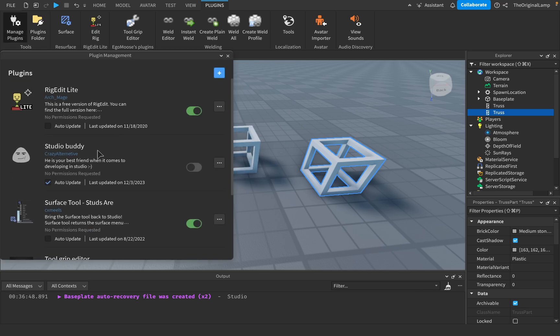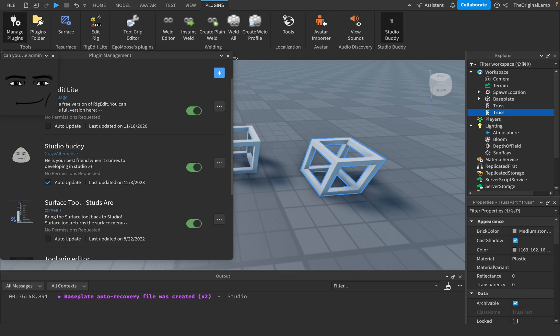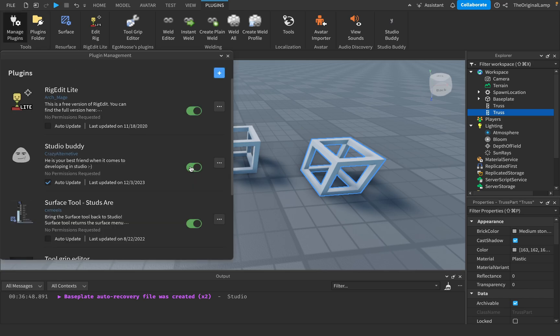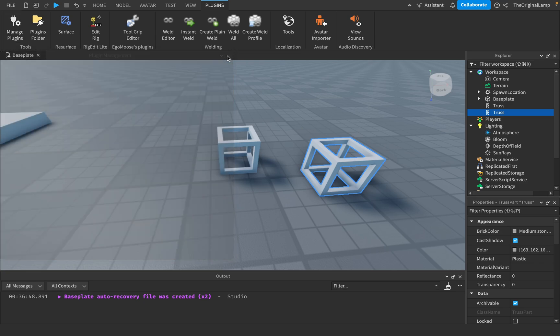What plugins do I have? Studio Buddy. Studio Buddy is awesome, though, by the way. It's this window, and it just kind of stays with you. I love Studio Buddy. What else do I have? Weld, Rig, Edit, whatever. I don't have any plugins, bro.